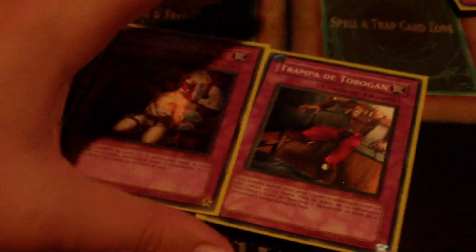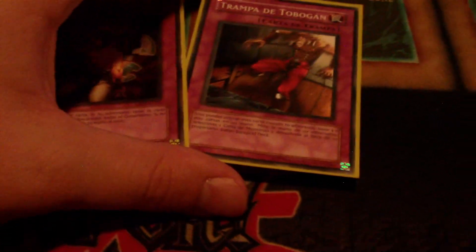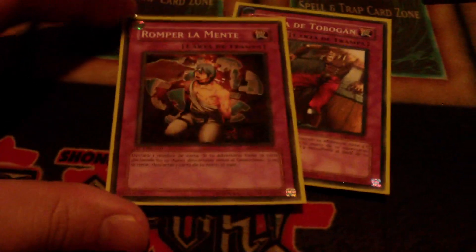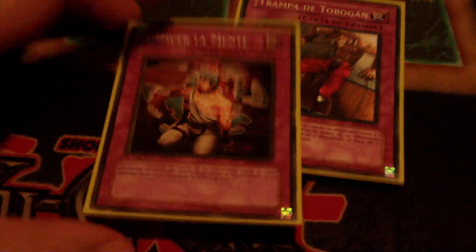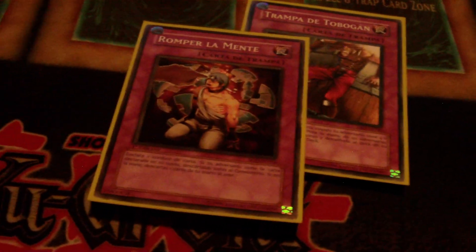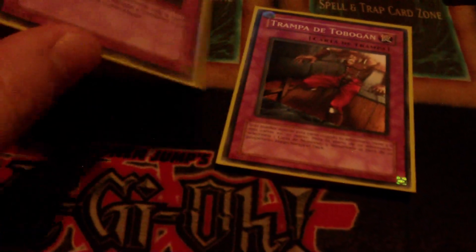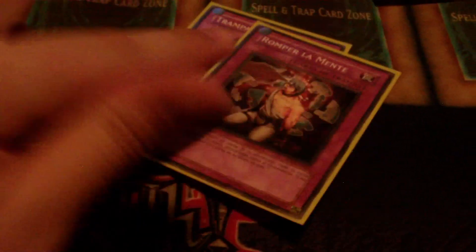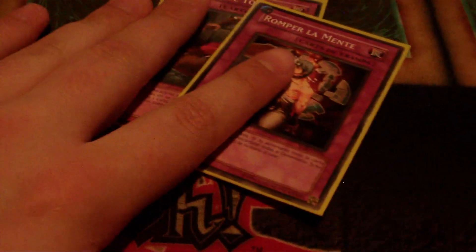The reason I'm running Trap Dust Shoot and Mindcrush alongside Royal Tribute — playing Royal Tribute and then having Mindcrush is broken. That is a three-card combo. If you hit like three cards out of their hand and then say 'I'll hit your Dark Hole — now what are you going to do?' And if you don't have the Tribute, you just play Trap Dust Shoot, send some back to the deck, and then Mindcrush. That's a very very old combo, but very good.